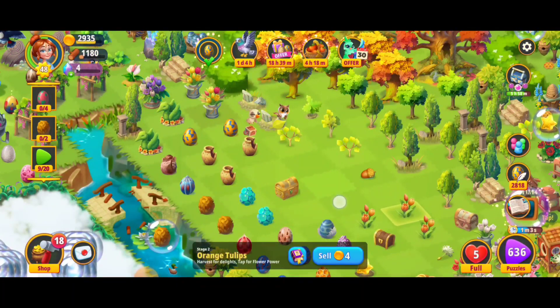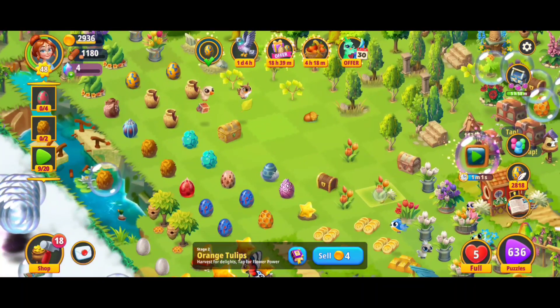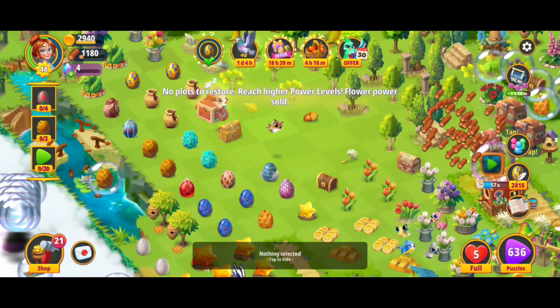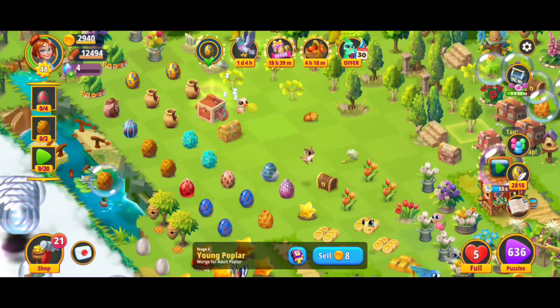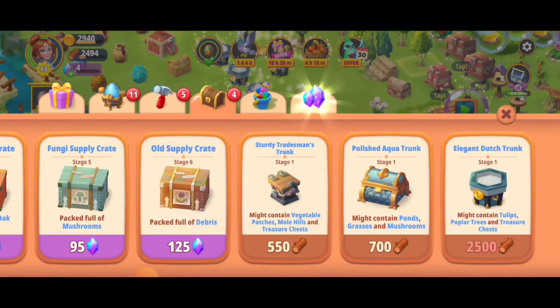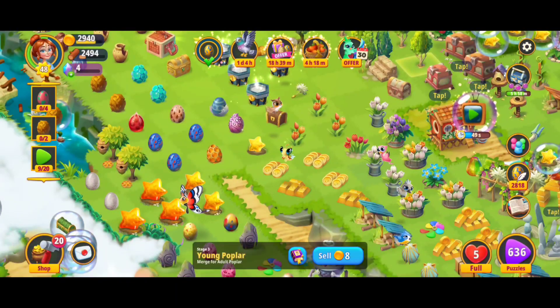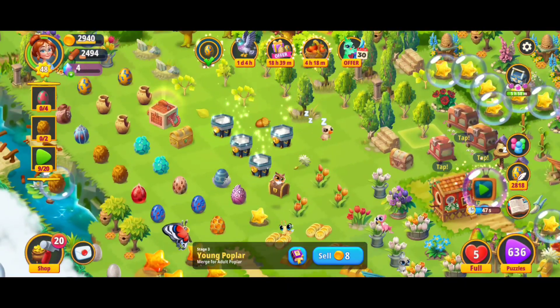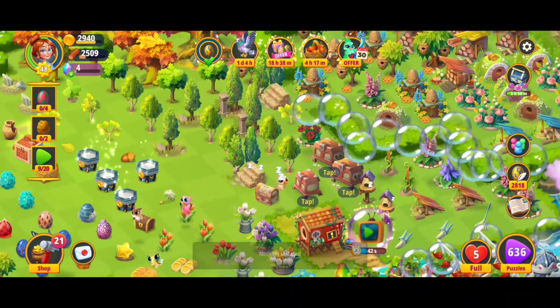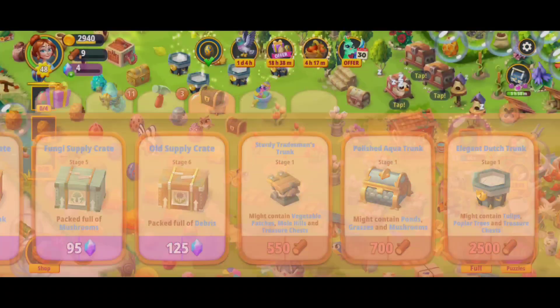If you're working on your poplar trees, I recommend mixing a couple of these techniques together. For example, if you have a bunch of tulips, harvest your tulips, and when you have enough of the extra resources with the wood, then get some elegant Dutch trunks. That's going to be a beautiful way to power through it.